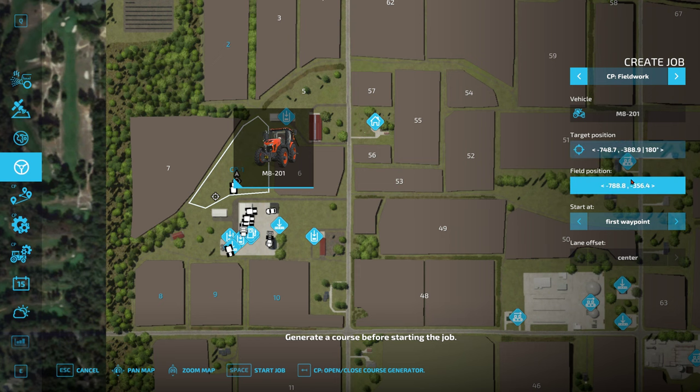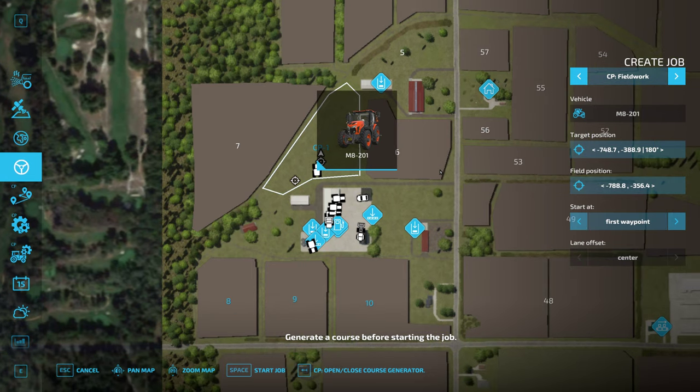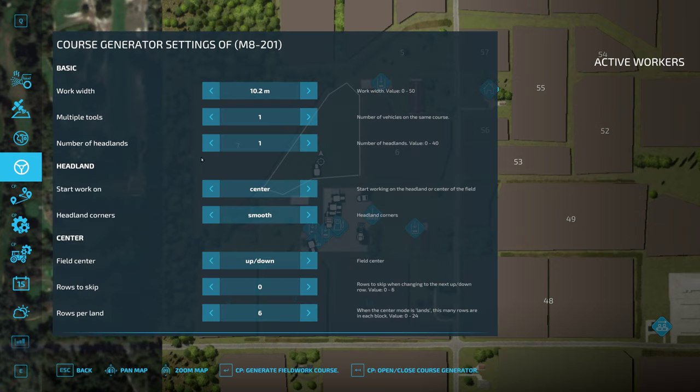The game is beautiful on ultra graphics. Just as a reminder, I did this over the weekend — lower those graphics to the lowest and you'll get an immediate appreciation, and a bit of pity for people playing on that. I'm talking and not thinking! CP field work — we need to open the generator. Number of headlands — I'm going to try three this time.